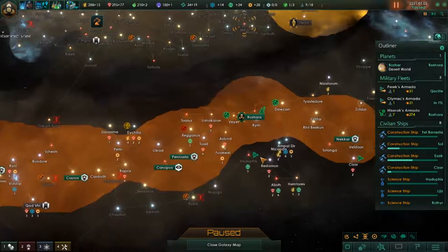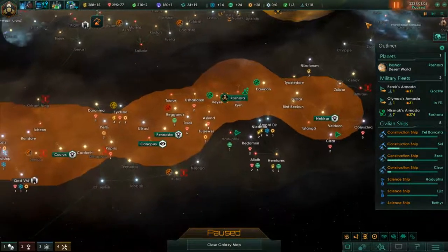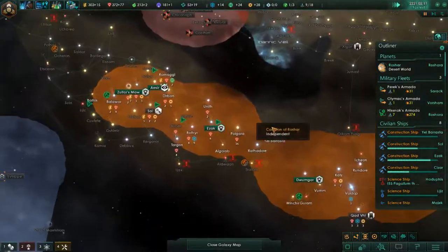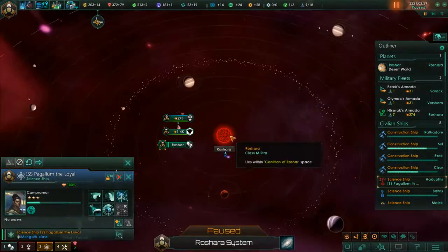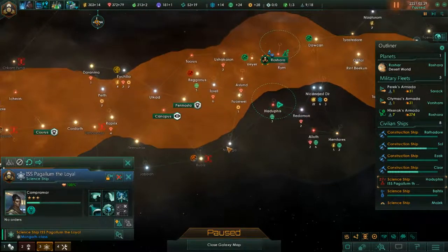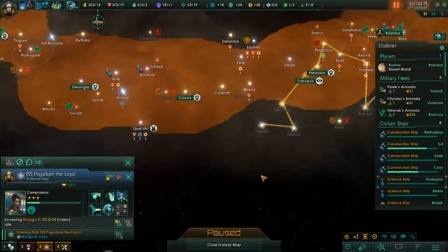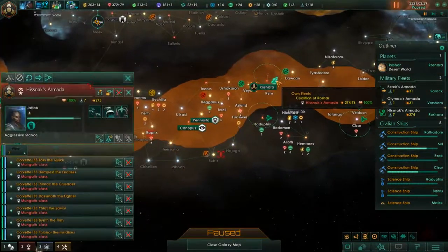Hi everyone, welcome back to our tutorial slash let's play of Stellaris, the one planet strategy. We've been playing the game for just about 20 years. We did have some new frontier outpost on that side of the map and that's looking pretty good at the moment. This guy has finished — this is one more system he can observe here.